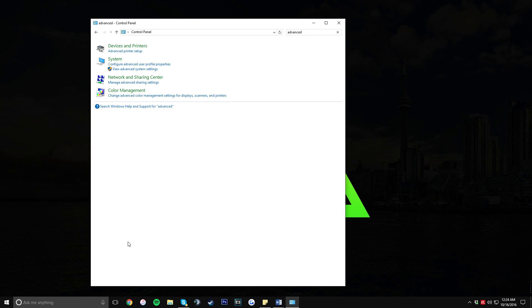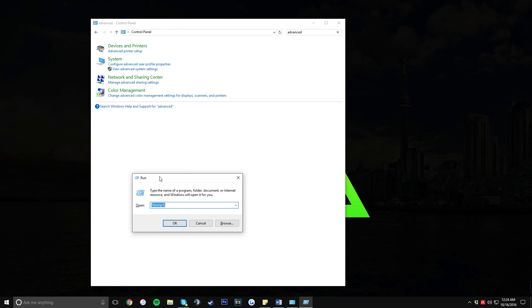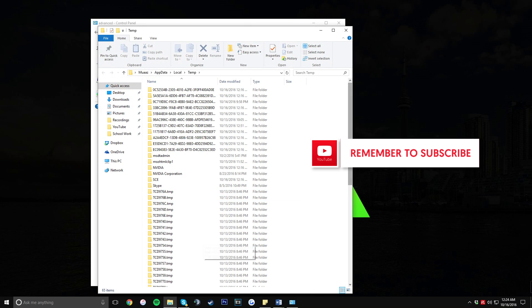The last thing I want you guys to do is press the Windows key and the R key on your keyboard. You should see the Run dialog box appear. Type in the percent symbol, then T-E-M-P, then another percent symbol, and click OK.